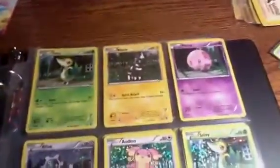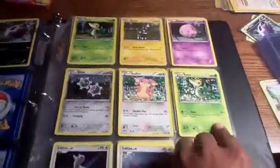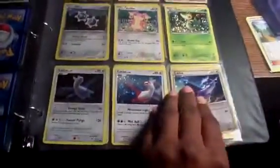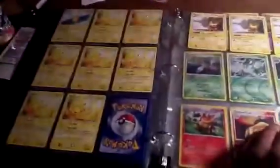There's Oshawott — that's the holo from the outstanding Oshawott tin box. Here's some of the McDonald's cards. This one's for trade, but only for a McDonald's card that I don't have. Here's my Raichu, Pikachu, Pichu collection that I have started.